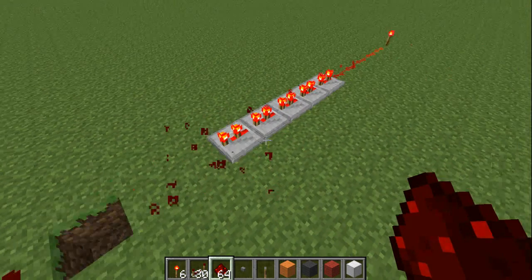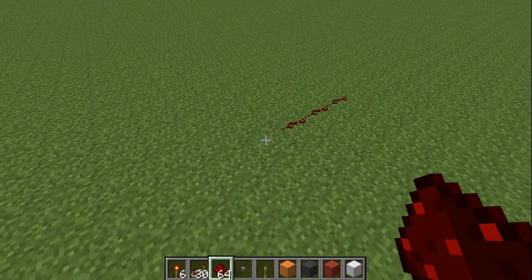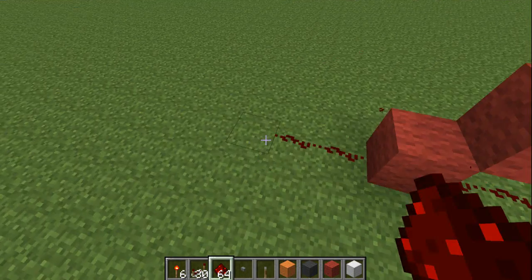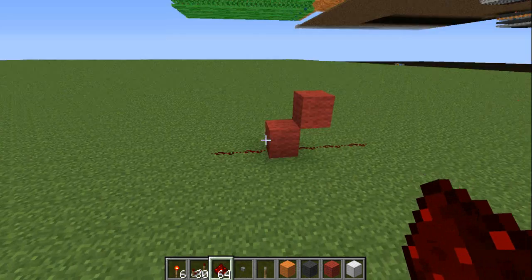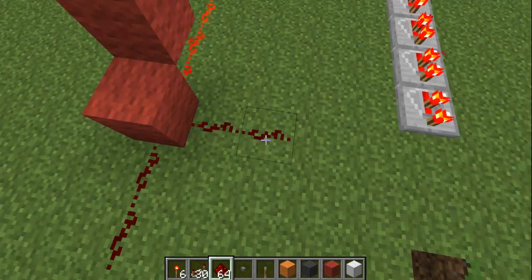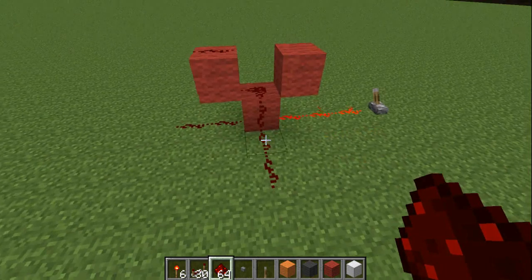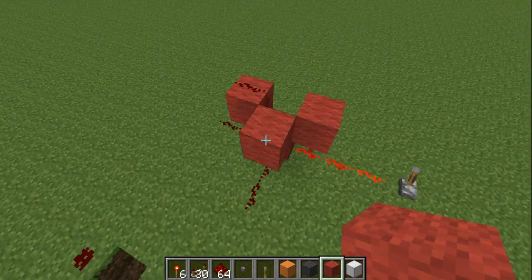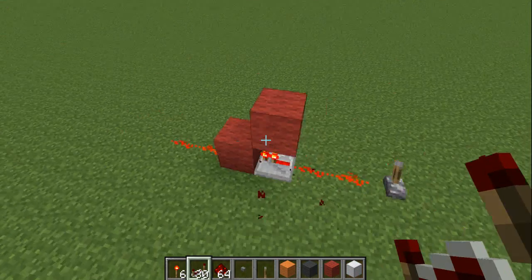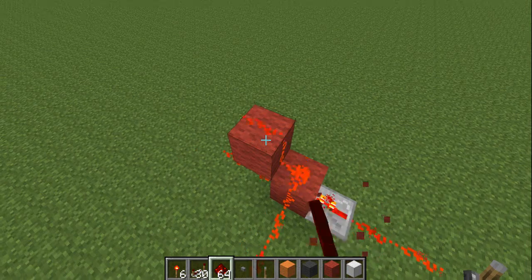Another thing is repeaters — they put power into a block, so they'll power a block. You can go ahead and do this, or even this. They can also collect power from a block. If you did this, nothing's going to happen — you won't get any power going through in any level or direction. But if I put a repeater on, you get power going through the other side, coming off the top of the block and everything.